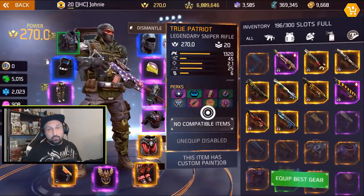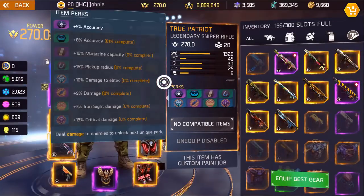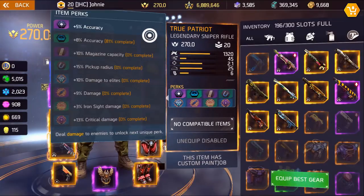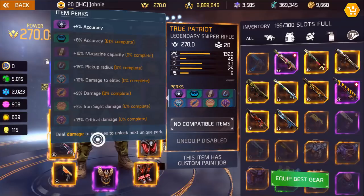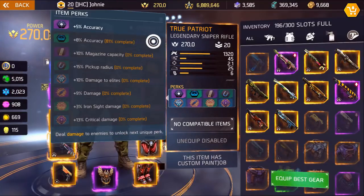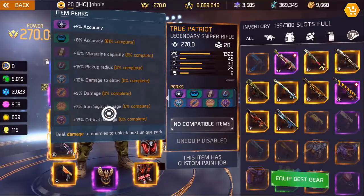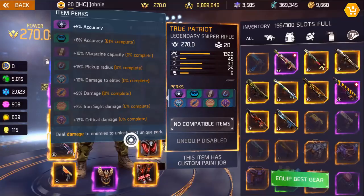I will do it on my True Patriot that I got here — it's pretty decent and I started from scratch. Now if you don't know already, the first two perks on a weapon are unlocked by dealing damage to enemies. My second perk is not unlocked yet, so I will go deal damage to unlock it, and after that the rest of the perks will be unlocked by gaining fame.